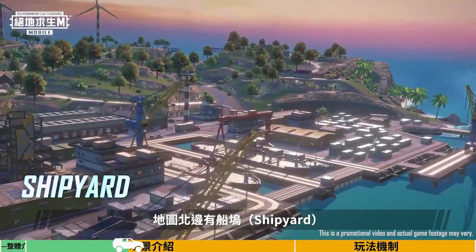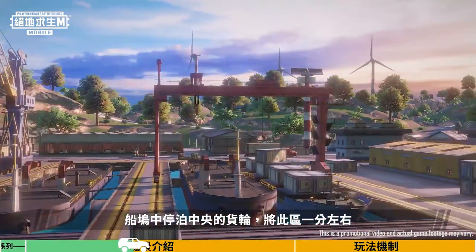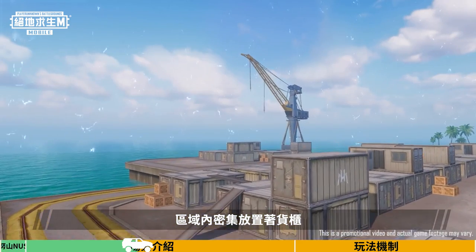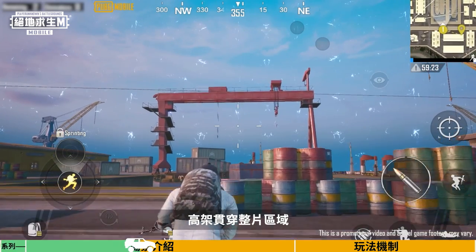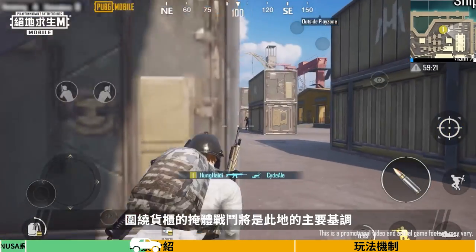The Shipyard is in the northern part of the map. The ship anchored there divides the shipyard into two. The containers in the area are packed close together, and there are elevated platforms throughout. Surrounding containers will provide cover during combat in this area.